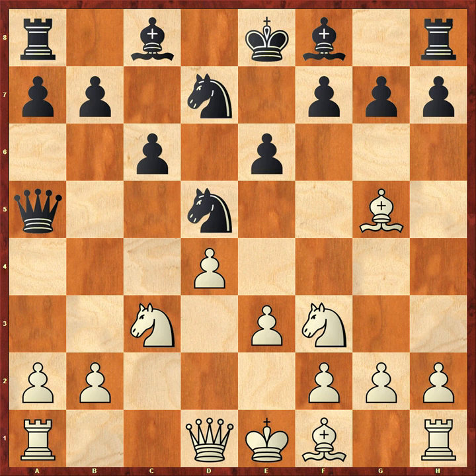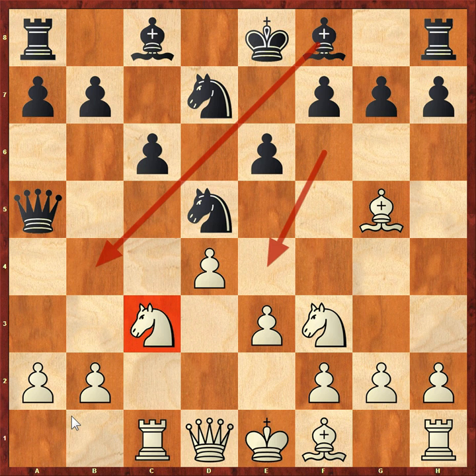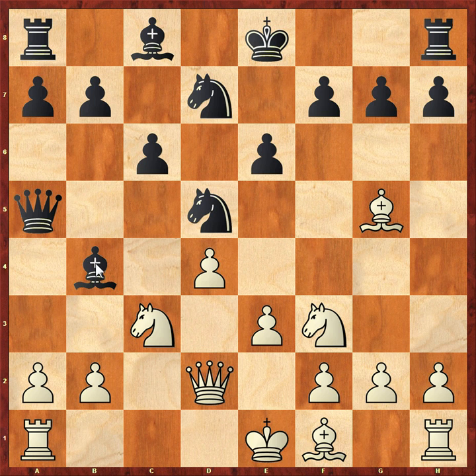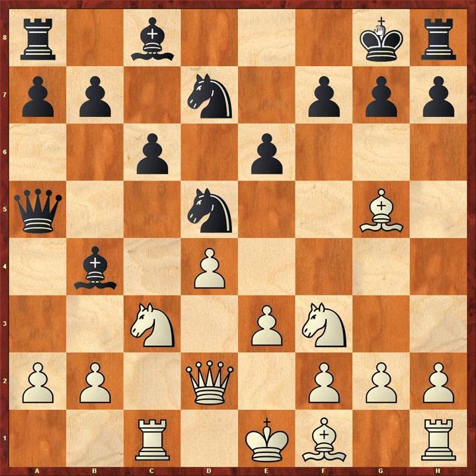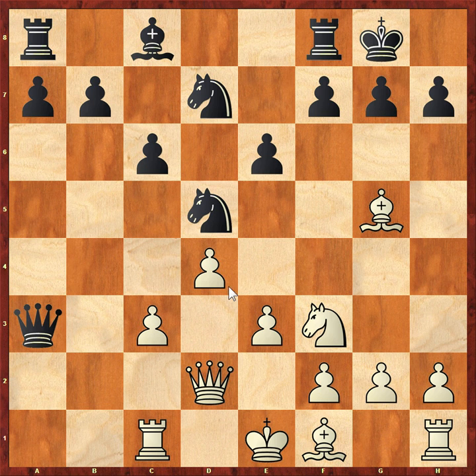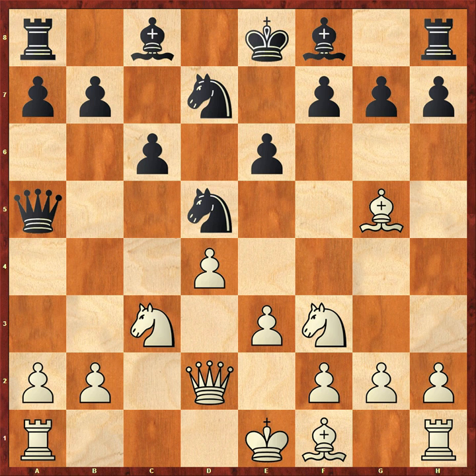Modern theory says black should take with the knight, even though it seems contradictory - it wasn't black's idea to go Knight E4. But black will still play Bishop B4 and step up the pressure on the knight. White played Rook C1. The main line runs Queen D2, which seems to walk into a pin, but white is okay. There's also a line where white sacrifices a pawn with A3 because white really wants to get rid of that bishop. After the exchanges white plays E4 and Bishop D3 - sacrificing a pawn but getting compensation.